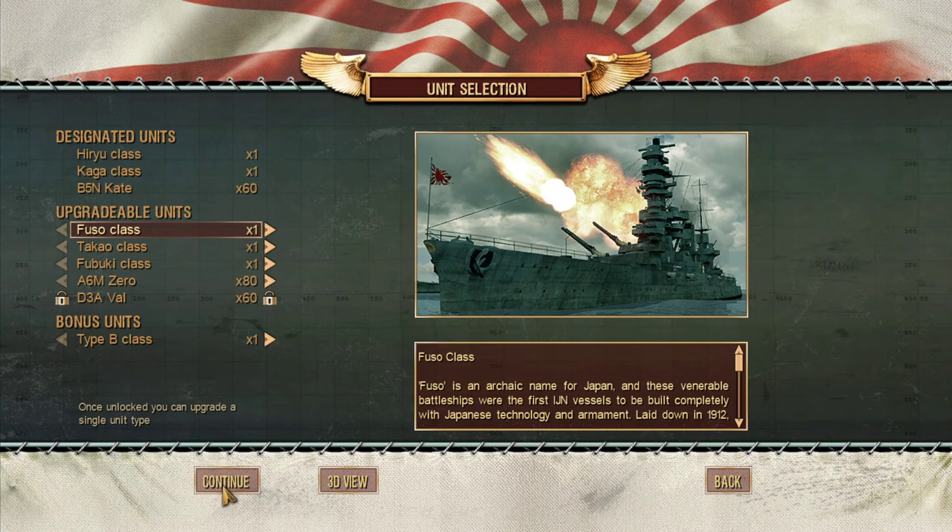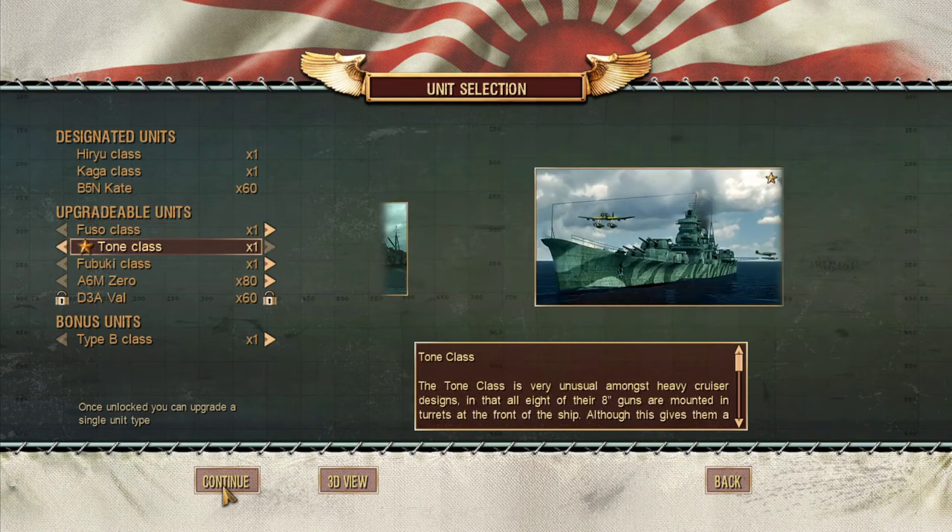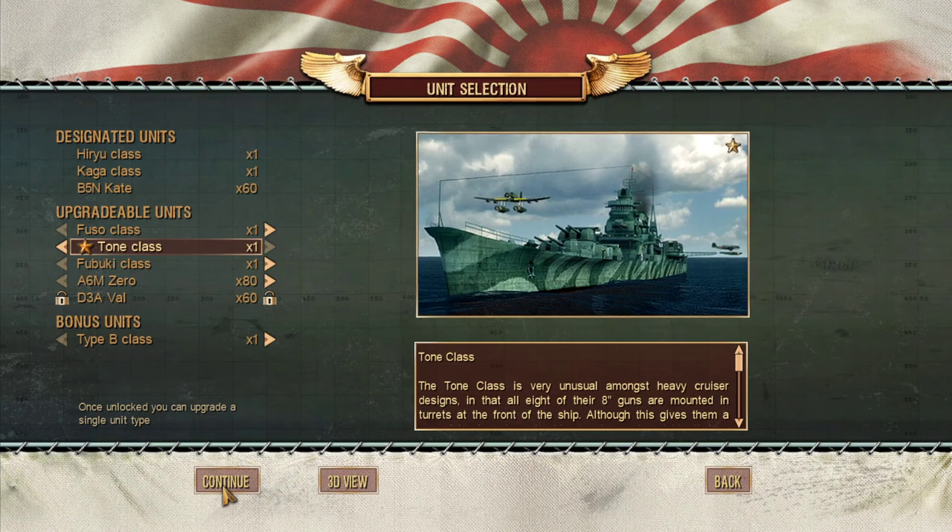As upgradeable units, we can choose to bring the Yamato, one of the largest battleships ever built. The Takao-class cruiser can be upgraded into the Tone. There is actually a thing about the Tone-class — not only does it share a design feature with the British Rodney-class battleships, meaning it had all guns forward and no aft guns, but scouting plane number 6 from Tone has often been criticized for launching 30 minutes after the rest of the squadron.